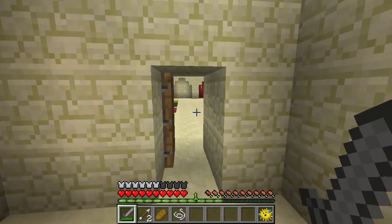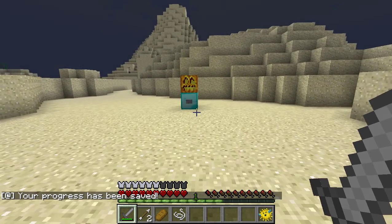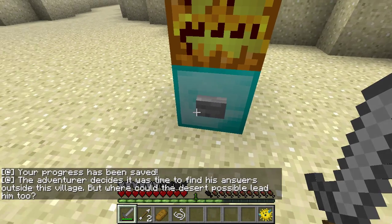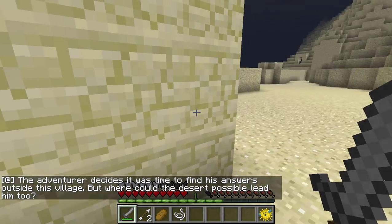So how about we — wait, where are you? I'm right here. I'm behind you. So what does this do? Your progress has been saved. Okay. Daddy, where did you go? The adventurer decides it was time to find his answers outside the village. So that's the way out to the desert. How about we trade for stuff?